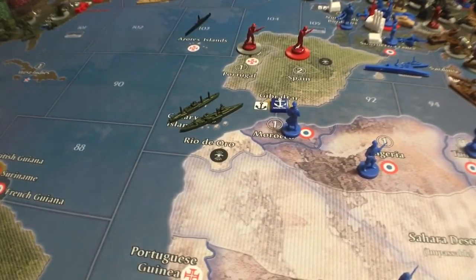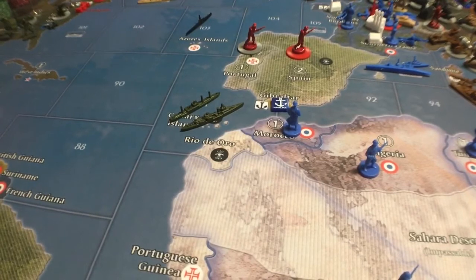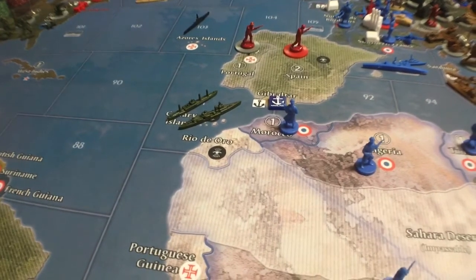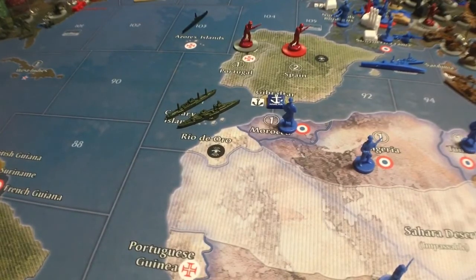That's a cool thing you can do if you execute Sea Lion. If you're going to do Sea Lion, make sure the Italian player understands the plan — whether it's you or another person. Whatever you do, don't take out Gibraltar as the Italians or the Germans. Leave it in British hands, bomb the base, and the Americans are screwed. That's all I've got for you today — know the rules, use the rules to your advantage. Take care everyone, General Hand Grenade out.